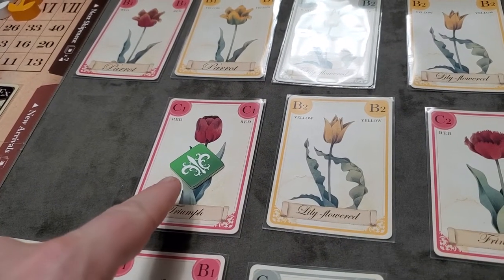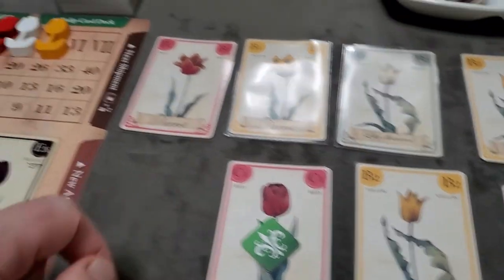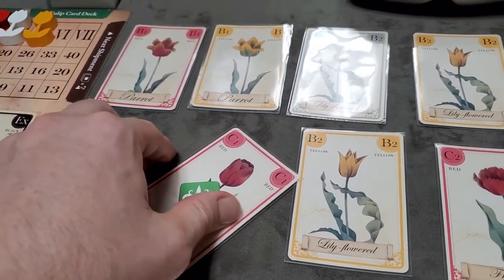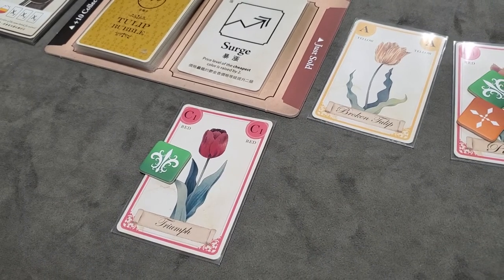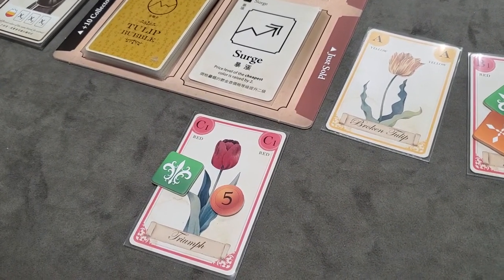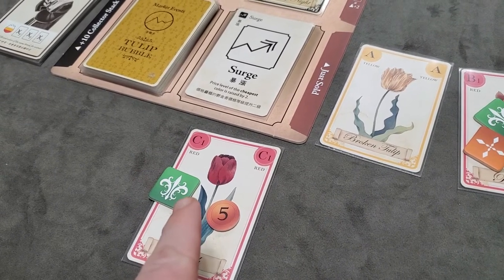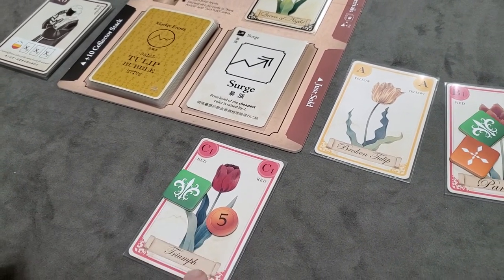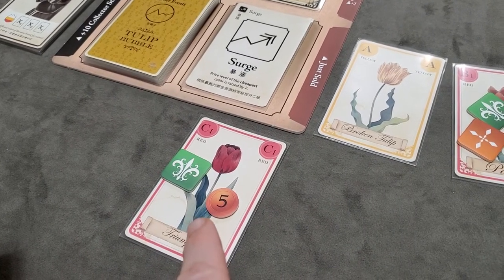To finance a tulip, place guilders from the bank onto the card as a reminder of the purchase price you owe. Leave your bid marker on the card — it's unavailable to you until the tulip is paid off. That's the cost of financing: it locks up a bid marker for each financed tulip. Financed tulips go in front of the player rather than behind their screen, as a reminder that they don't fully own it yet.